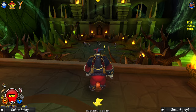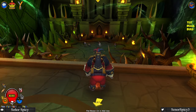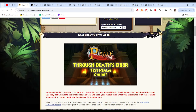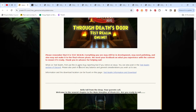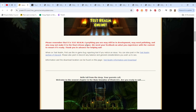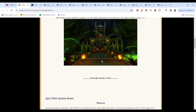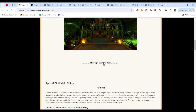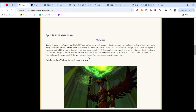You can see I'm in Tartarus right here — it's pretty much Wizard101's Tartarus but reskinned into Pirate101. The first thing I want to go over are the update notes that came out earlier today. The update is called Through Death's Door, Test Realm Online. It basically talks about it being Test Realm, don't go too hard on us, we know things are buggy. And there are a good amount of bugs — some people can't even get into the ship to actually go to Tartarus.